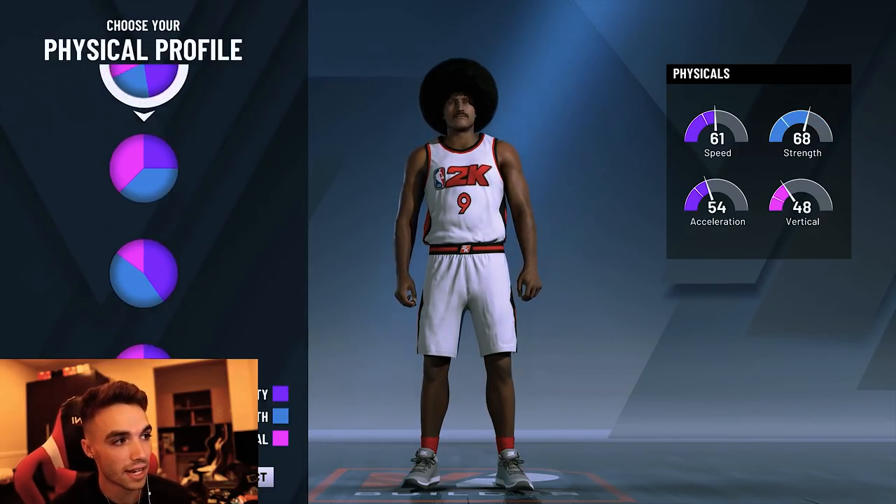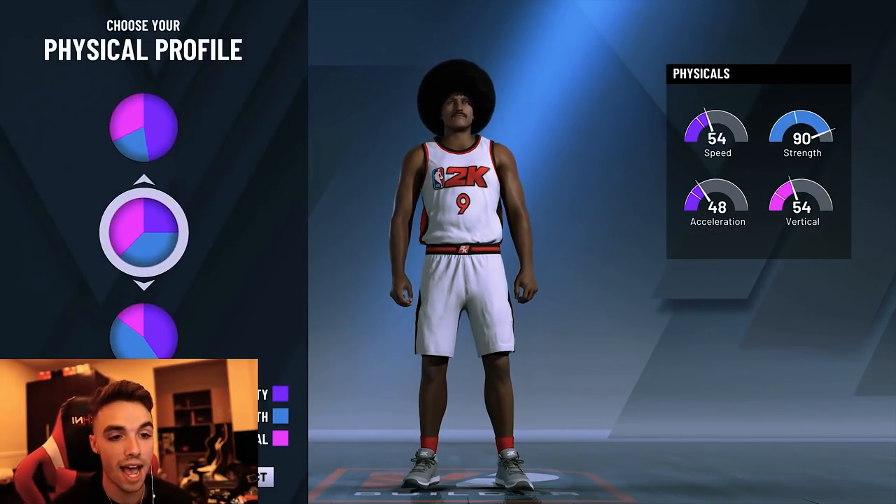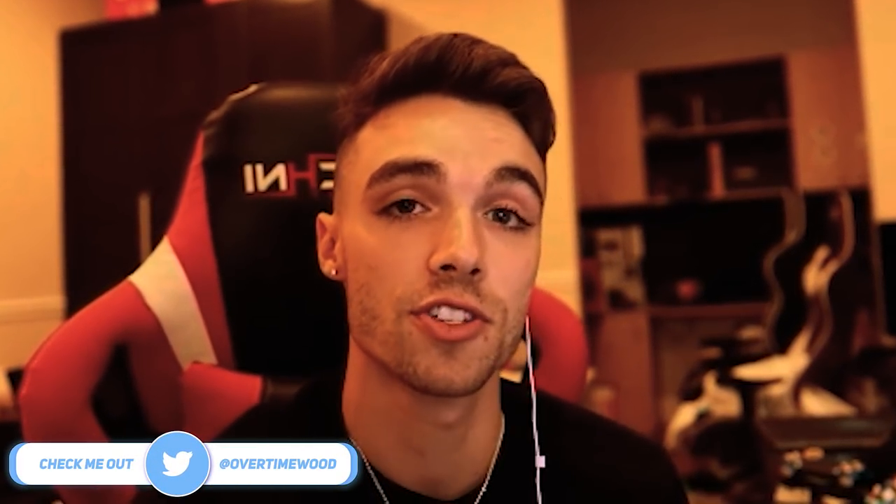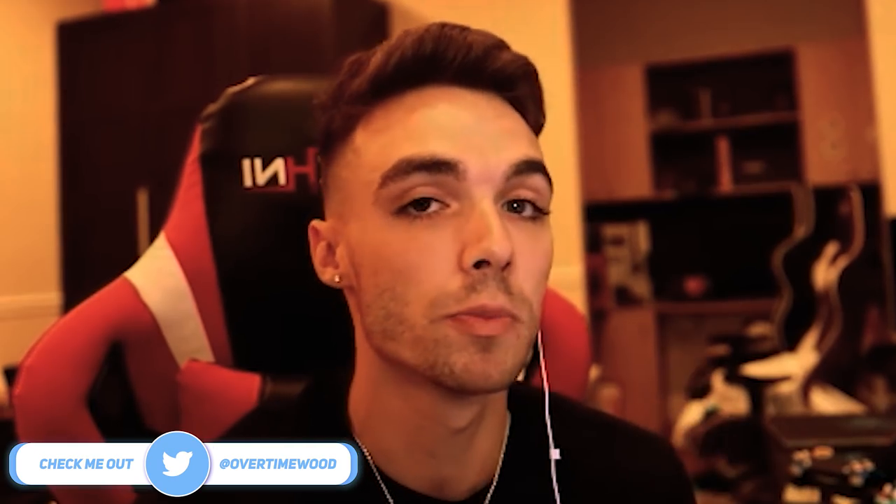For the profile I chose the one that gave me the most strength and the best vertical — the middle profile: 90, 54, 48, 54. Can't really go wrong with that. For skill breakdown, we chose finishing and shooting for this build. Make sure you go back and pause if you need help. Feel free to message me on Twitter if you have any questions about the build, or leave it in the comment section — I will be responding to some comments.